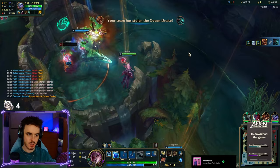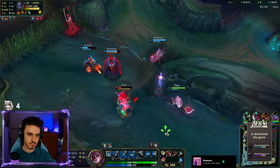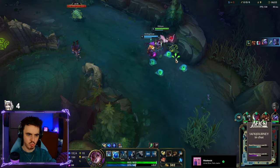This build path is definitely the riskier choice, as Echoes of Helia can quickly become obsolete if your team starts to fall behind and there isn't much scope to stack your abilities or get Echoes stacked in teamfights if you are being destroyed. You may also swap out Dream Maker for Solstice Sleigh if you prefer the bonus health and movement speed, which can help you and your allies force more engages.